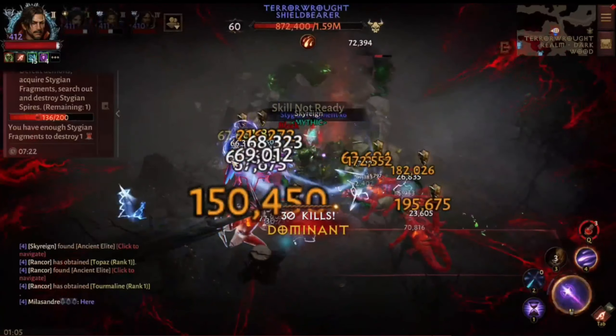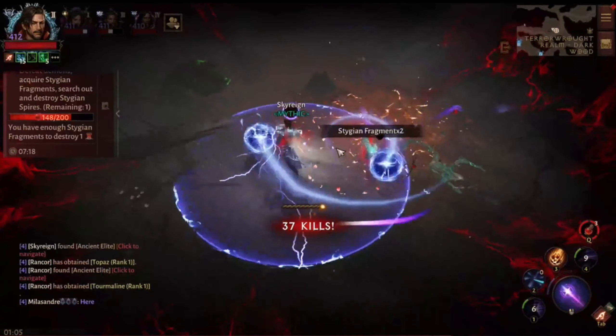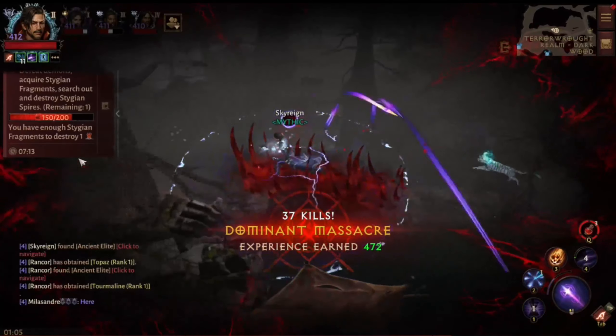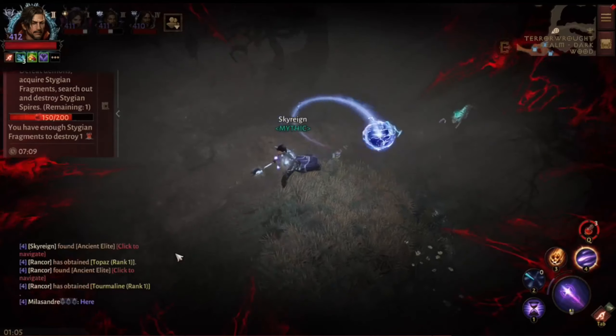It also works in house layer bounties and the oblivion pillars, which is why I call it the all-spires build — because I have to swap those two particular essences and that skill out otherwise.